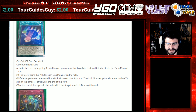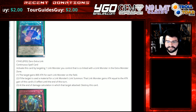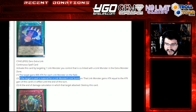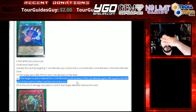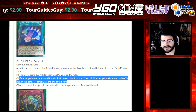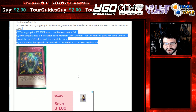Zero Extra Link, a continuous spell card. Activate this card by targeting one Link Monster you control that is co-linked with a Link Monster in the Extra Monster Zone. The target gains 800 attack for each Link Monster on the field. If the target is used as a Link Material for a Link Monster's Link Summon, that Link Monster gains attack equal to the attack gain of this card's first effect until the end of this turn. At the end of damage calculation in which that target attacks and destroys, this card is destroyed. A little cheesy — it's United We Stand-ish. It's cute.